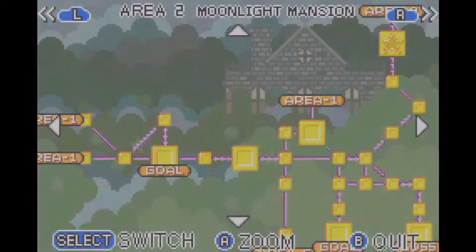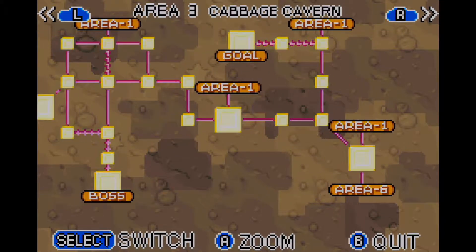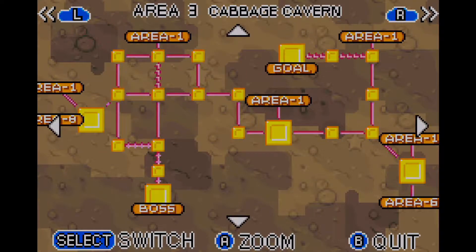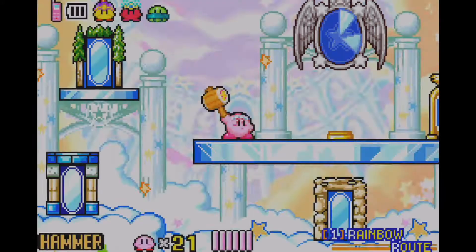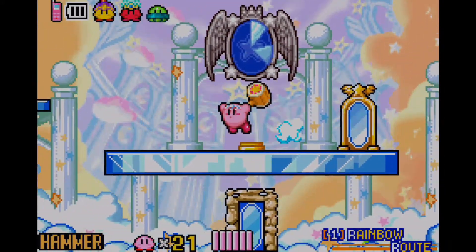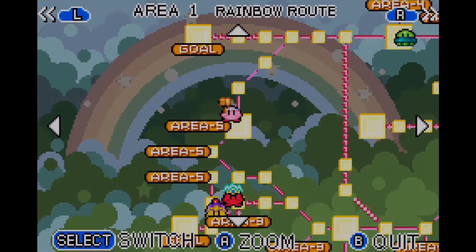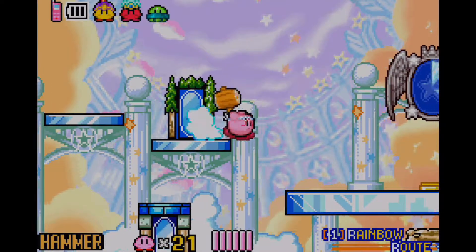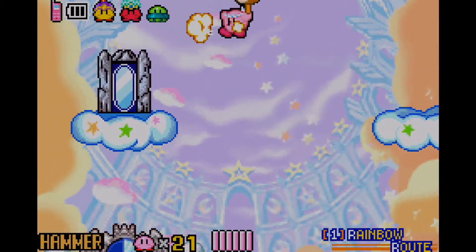So last time we actually completely finished with Area 3, which is Cabbage Cavern. Despite the fact that I did die several times in this world, it's mostly because the level design in this game is easily one of the weakest in the Kirby series in my opinion, because it has way too many spikes and it can be hard to dodge enemies, since enemy placements can sometimes fluctuate on you.